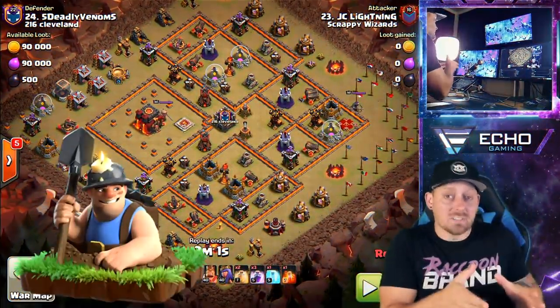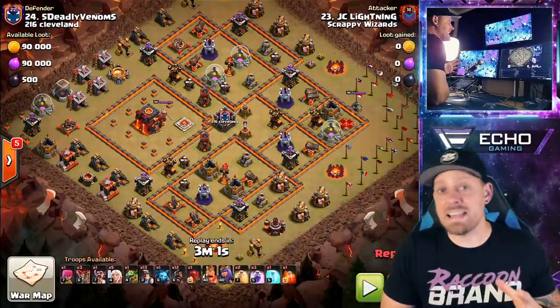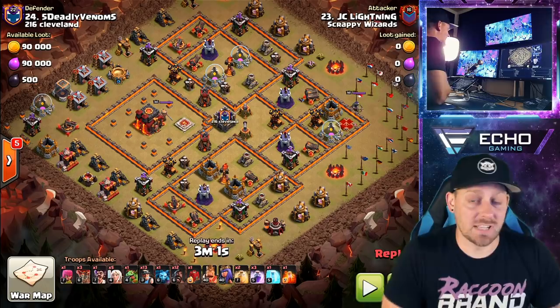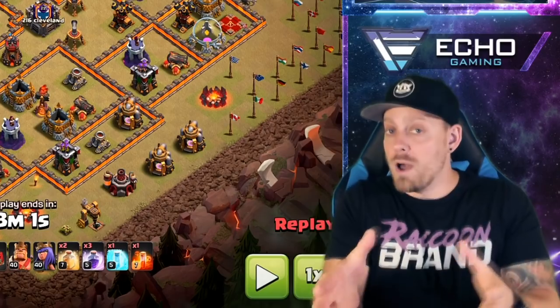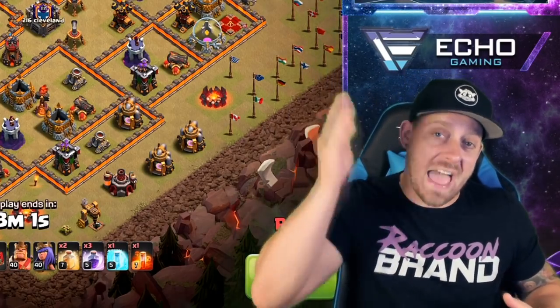You guys may have noticed that Miners and Hog Riders, aka the hybrid strategy, are kind of dominating at every town hall level they're available in Clash of Clans. We're talking Town Hall 10, 11, 12, and 13. The question is, why? What makes it so strong? Why does it work so well? And we're diving into all that today.